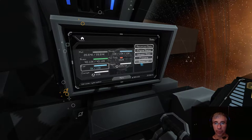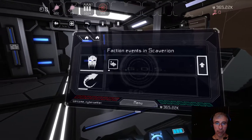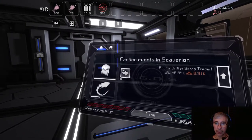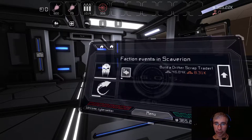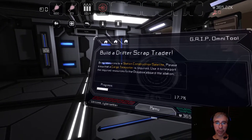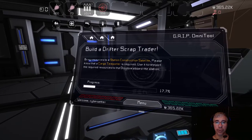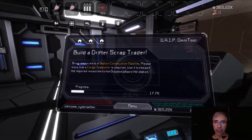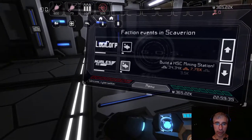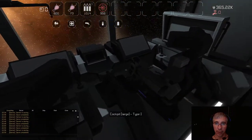Going forward, what I would do is complete these system events so we can have more stations. For drifters there's an event to build a drifter scrap trader - you bring resources to a station construction satellite, and a cargo teleporter is required. I currently don't have one. There's also one for Hurls that needs a cargo teleporter. So the Millennium Falcon is not the best for those things. Looking at the station list, any stations with the wave symbol have a construction satellite and a system event there.